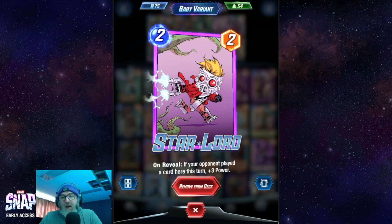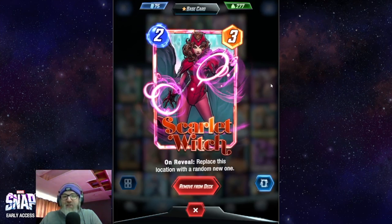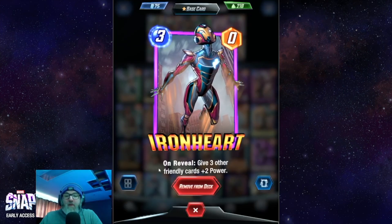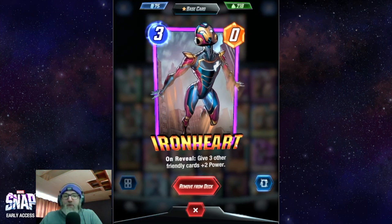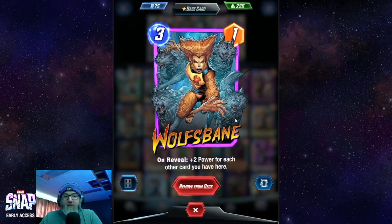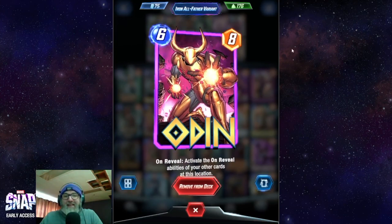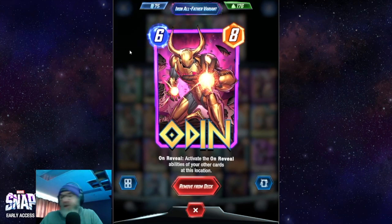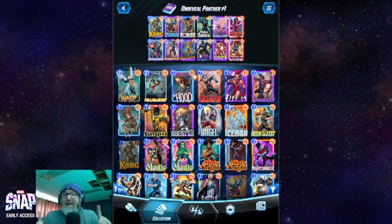We got Star Lord in here — solid Pool One on-reveal card. We got Scarlet Witch for disruption against nasty zones that ruin your life. Sentinel is always just filler in case you run out of stuff to do. We got Iron Heart — beefs up three other friendly characters for plus two power, especially good if it hits Black Panther. We got Wolfsbane to round out the on-reveal situation, and last but not least Odin to make it all spicy. You want to play him on the same tile as Black Panther so it doubles his power again.